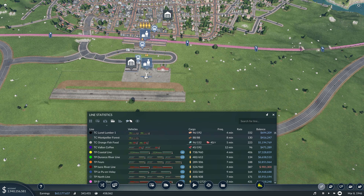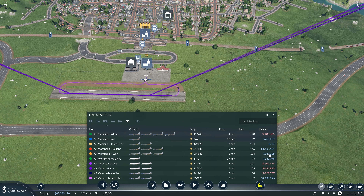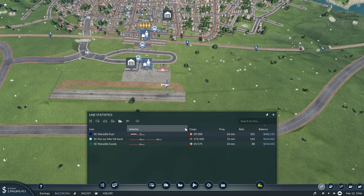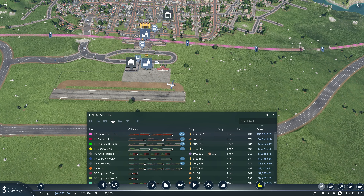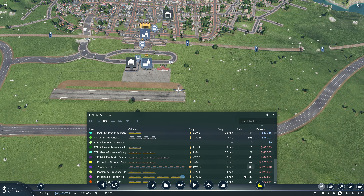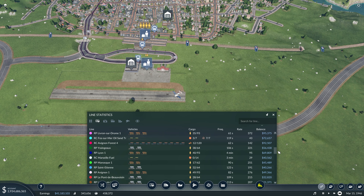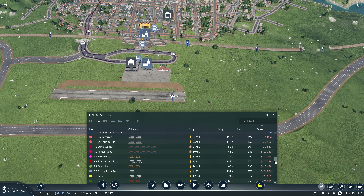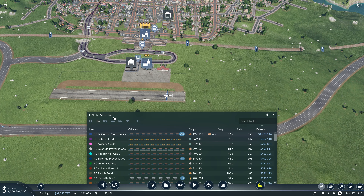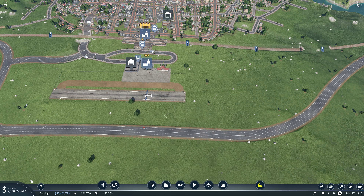I think those lines are doing quite well now. We have just a couple that aren't very profitable, but the rest are pretty good. Our ship lines are doing well. We have a few tram lines not doing so good, but that's okay. And the same thing with our road lines — most of them are just to feed into the bigger things. Our budget is really doing quite well.